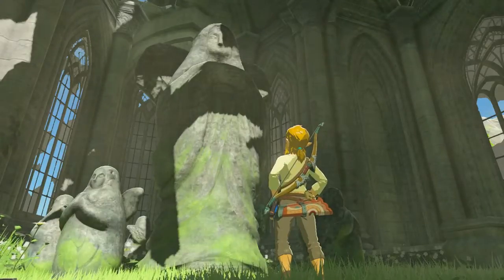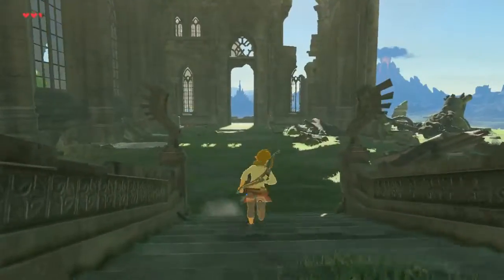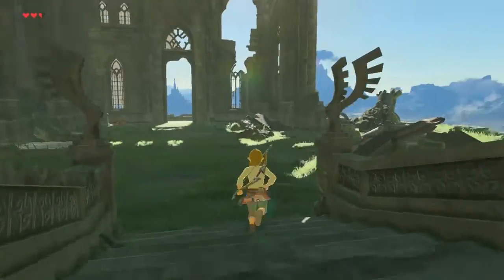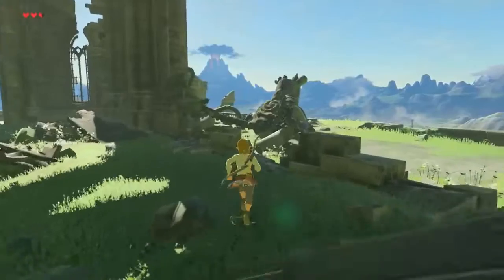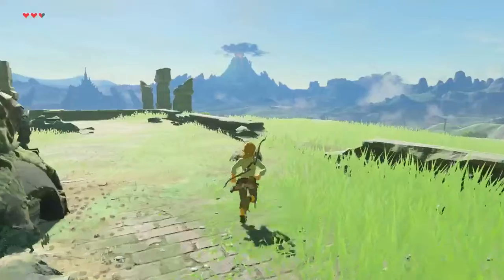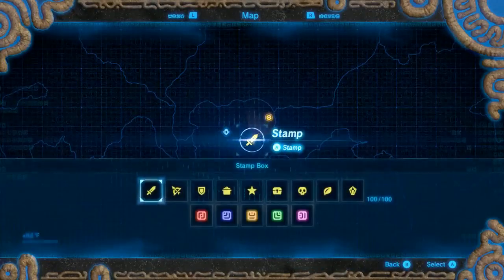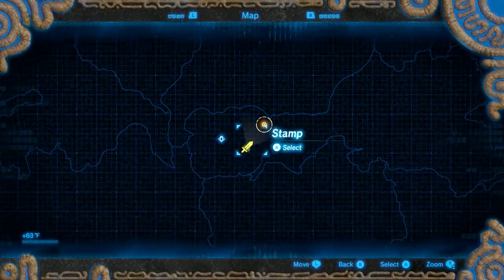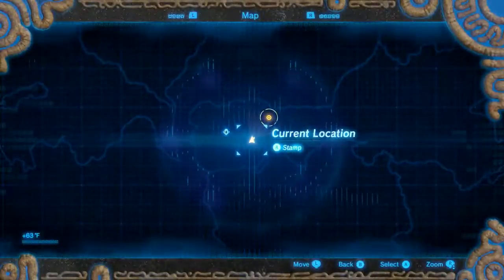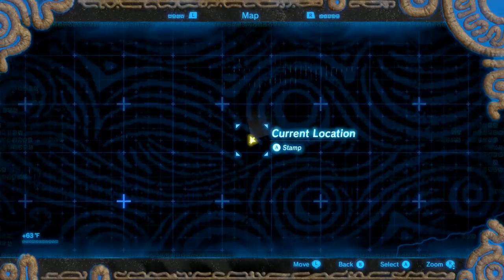Let us pray to the goddess. The goddess statue smiles upon you. Then Sheikah Slate — we want to see where the next place we want to go is. It's down near this way by the looks of it. Just kind of getting a sense of how these controls work. Oh, I can put my own stamps on the map — that's not what I wanted to do. Can I remove it? How do I remove this stamp?